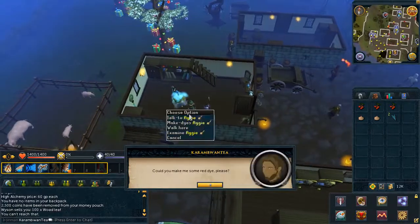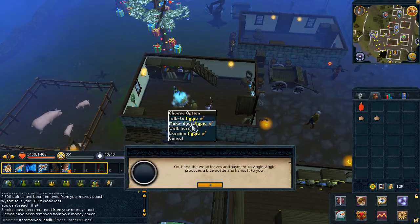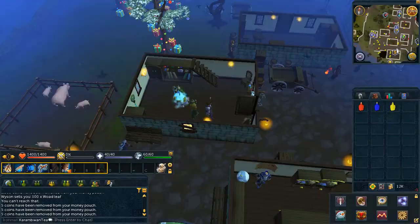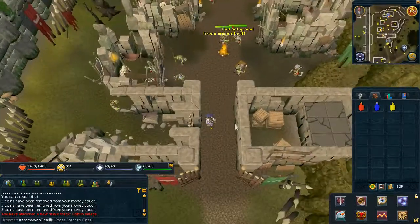Before we begin, for the Iron Man out there, if you need to make the dyes, you can make them Aggie here in Draenor. A summary for the dyes are here on screen. You'll also require 3 goblin mails which you can just pick up during the quest as shown here.